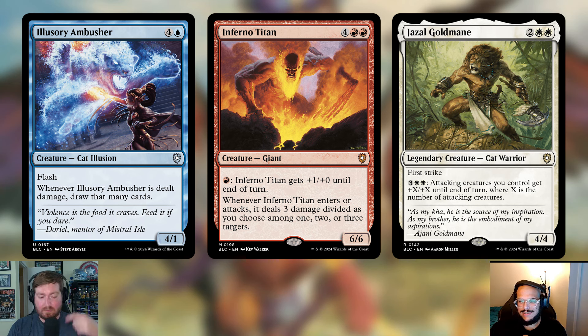Illusionary Ambushers — four and a blue for a 4/1 with flash; whenever it's dealt damage, draw that many cards. The issue is holding up five blue mana just hoping someone swings at you. There's plenty of card draw already. Inferno Titan — four and two red, a 6/6 Giant; pay a red to give it +1/+0, and whenever it ETBs or attacks deal three damage divided among targets. Just never enjoyed Inferno Titan. Jazal Goldmane — two and two white, a 4/4 legendary cat with first strike; pay three and two white to give attacking creatures +X/+X where X is the number of attacking creatures. At nine mana total it's just too heavy.